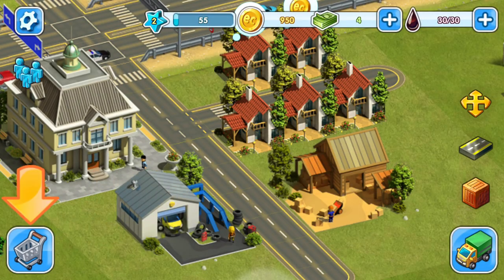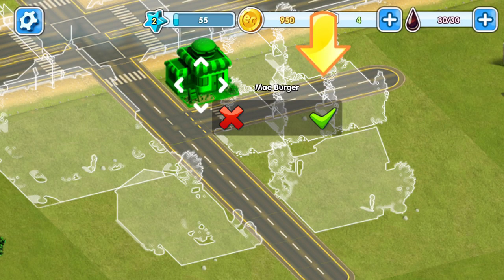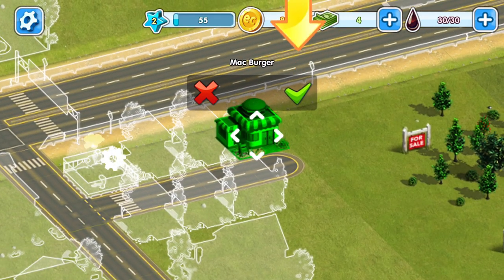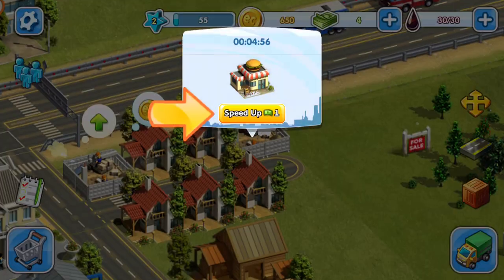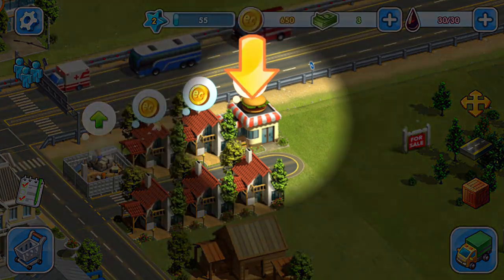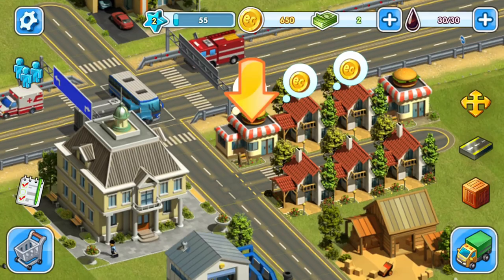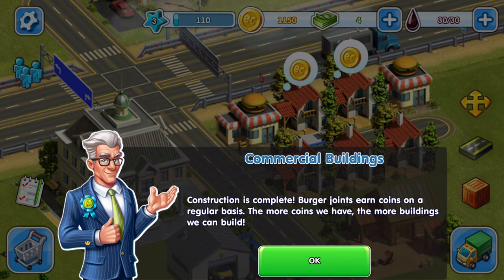Let's go here and build the Mac Burger restaurant. We're going to place that right there — okay, we got two of those. Speed it up for a dollar, click on the balloons — there we go, a restaurant and another restaurant. Commercial buildings construction is complete.